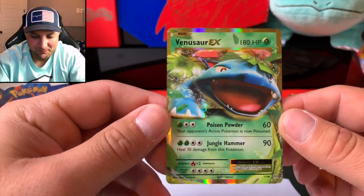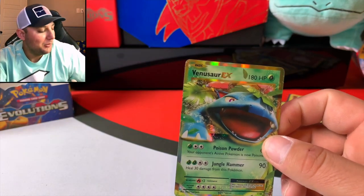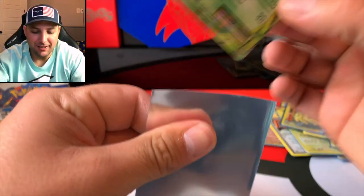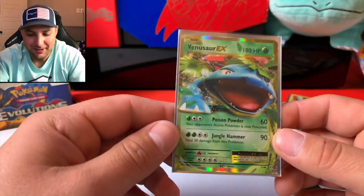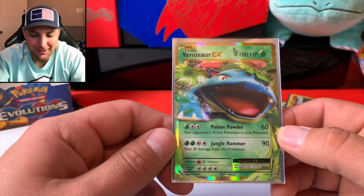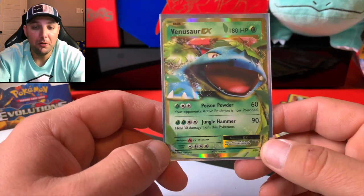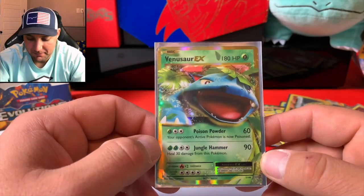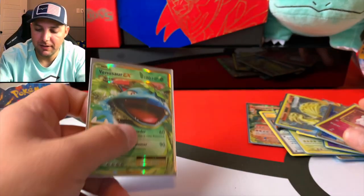It's alright. We're gonna keep hunting until we get the base set Charizard — we will keep hunting until we get it. Man, I was hoping to really pull one in these two booster boxes, but hey — if it takes two more we're gonna do it, if it takes three more we're gonna do it until we get it. Venusaur EX, gorgeous card. I think I already have one of these. Let's go over the recap of all the pulls.